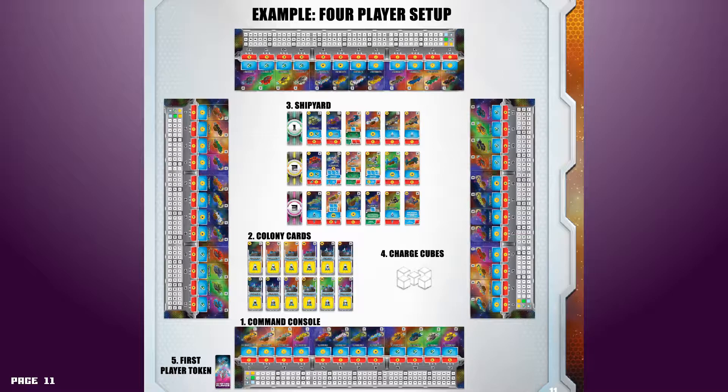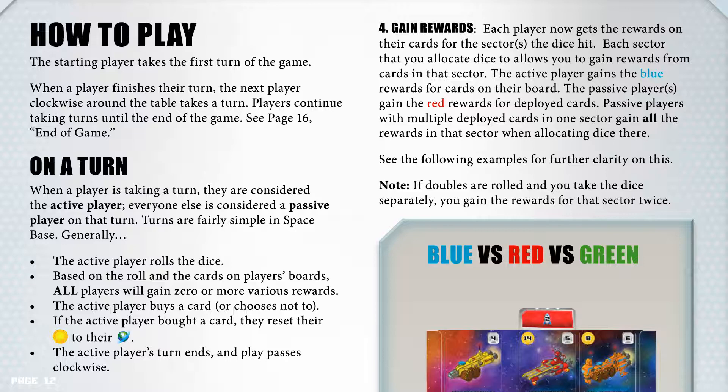How to play. The starting player takes the first turn of the game. When a player finishes their turn, the next player clockwise around the table takes a turn. Players continue taking turns until the end of the game. When a player is taking a turn, they are considered the active player; everyone else is considered a passive player on that turn. Turns are fairly simple in Spacebase.